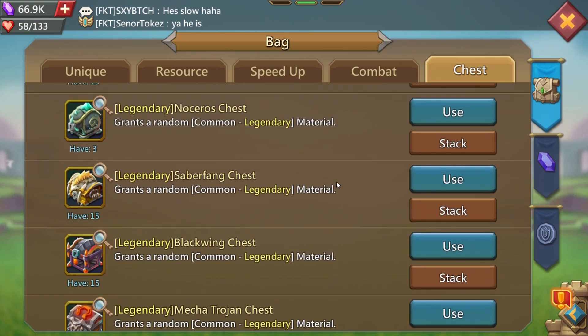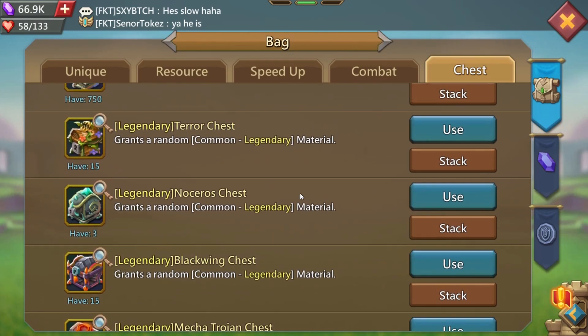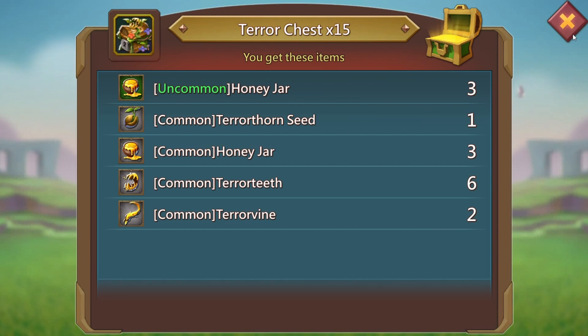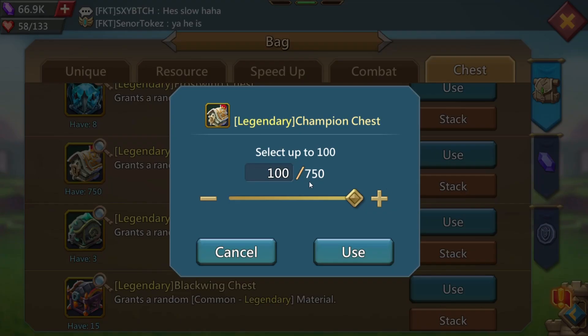Mecha trojan, don't need. Blackwing, don't need. Saber fang — I'm only looking for jewels. Nocerus, don't need. Terror chest — I do need. There's a common terror thorn seed right there, I will take that, thank you very much. And all we got left is the champion chests, so we'll go ahead and open those.